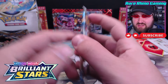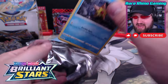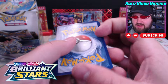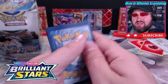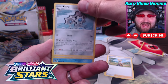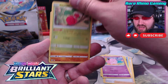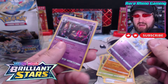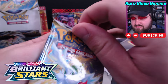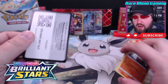We have six packs left in this box, and I demand another hit. I need a rainbow, I need a gold, I need a full art. I need something besides the stuff I've been getting. Lumineon and Charizard - that's been about it. Otherwise it's been a bunch of teeny tiny cards, regular Vs, trainer galleries that aren't worth much at all. I need some support but I'm not getting it from Brilliant Stars. The Fire Chasers are going to bring us some final magic in these last few packs.